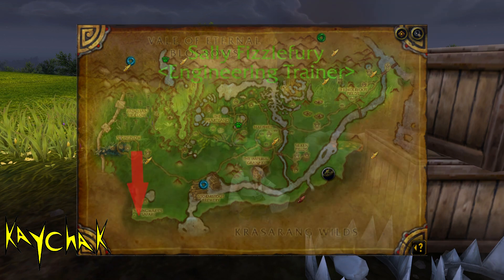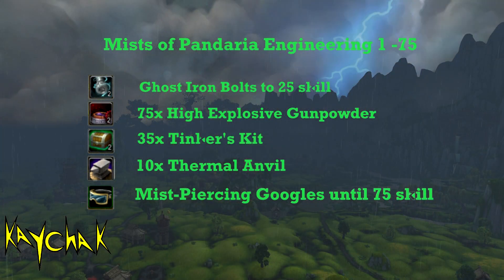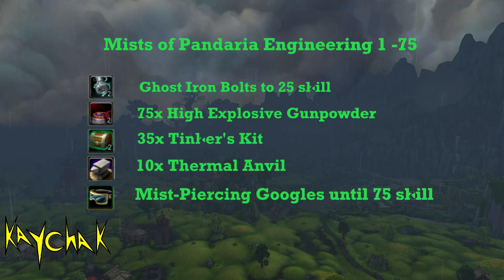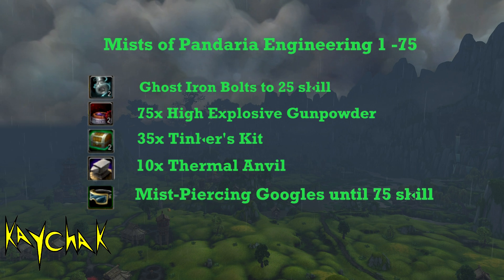To level up, we're going to craft Ghost Iron Bolts until we reach 25 skill. This will take a lot because it'll be green towards the end, but we are going to use them all anyway. You can also craft 75 High Explosive Gunpowder, which will give you 150 High Explosive Gunpowder as you get two each time. These will likely not give you any skill points but we need them for crafting anyway.